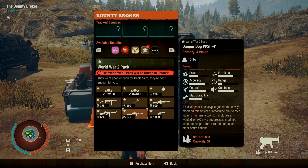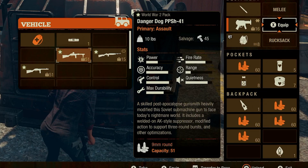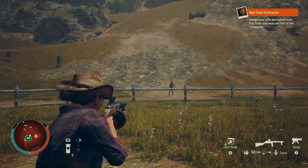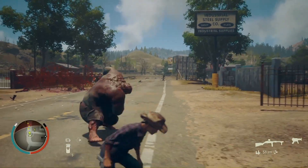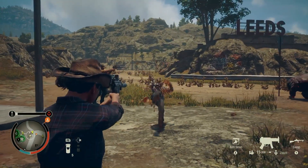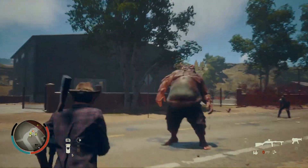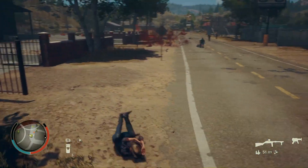In the 8th spot is yet another assault weapon — the Danger Dog PPSH-41. It's basically a 51-magazine 9mm gun with the benefit of being able to switch to single fire if needed. Despite its looks, it's nothing more than a 9mm weapon and performs no better against juggernauts or ferals. The bounty is to kill 10 bloaters with pistols, which you should be able to do in your sleep. The only tricky part is making sure you have something classified as a pistol and not a revolver.